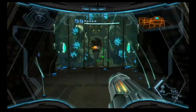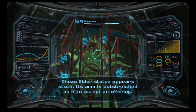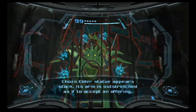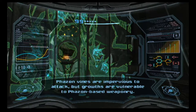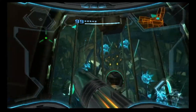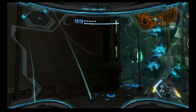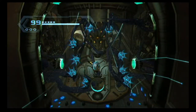You see the statue right here? Chozo elder's statue — its arm stretches as if accepting an offering. Phazon vines are impervious to attack, but grills are vulnerable to Phazon-based weaponry. You can't shoot through the barrier, so you can't take it down with the Hyper Ball. This is why you need to go to Brio first.